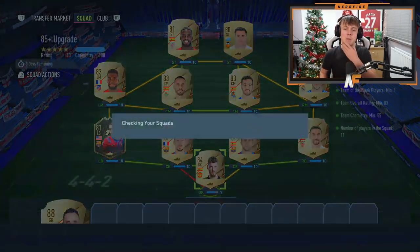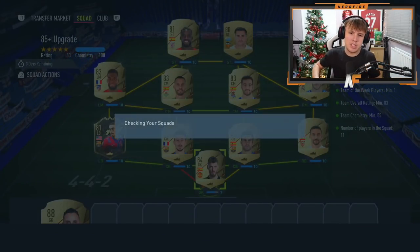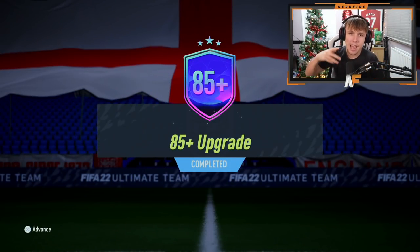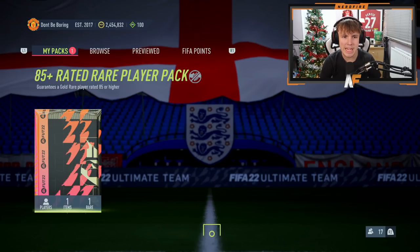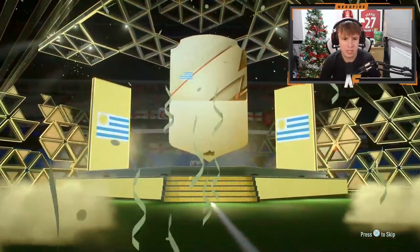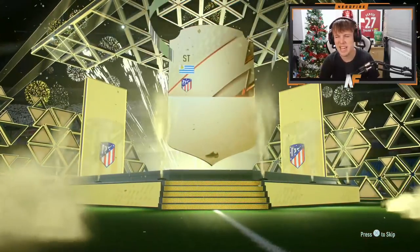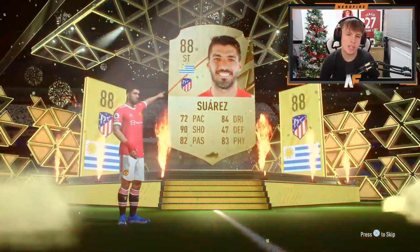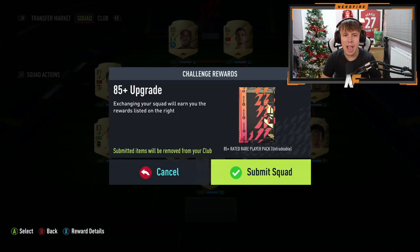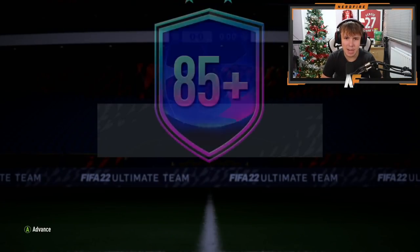The 85 plus pack is here. We're going to do it on my main account and open some of your packs as well. Come on, show me a Team of the Knockouts — no, it's not that. It's Luis Suarez. That's not great, but it's better than not getting a walkout I guess.